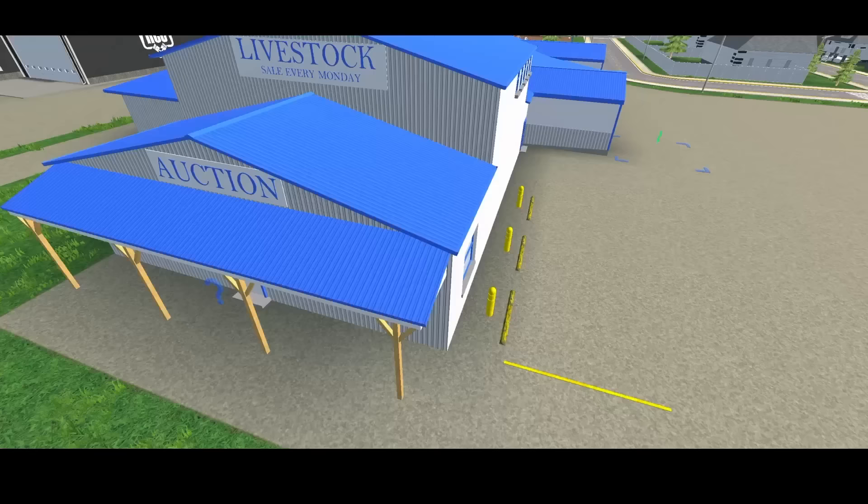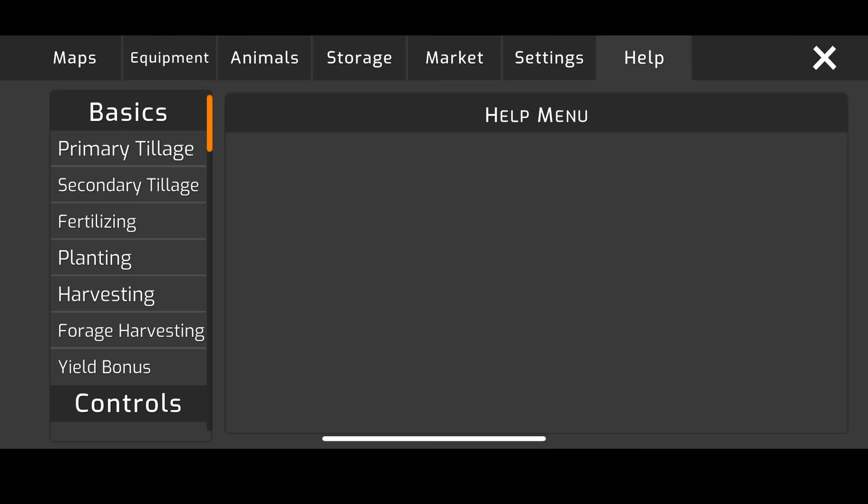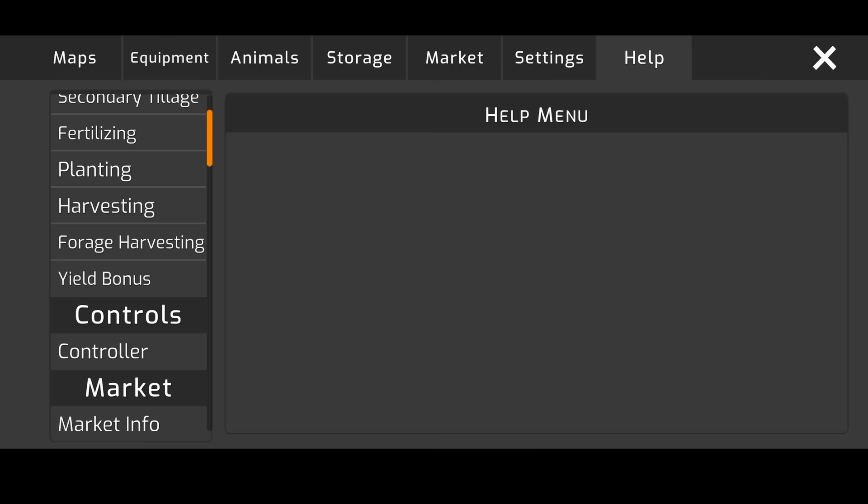Dealership and livestock market. If you get stuck, check out the help menu. The help menu — definitely read through it. If you want to play the game to the best of your ability, read through the help menu.